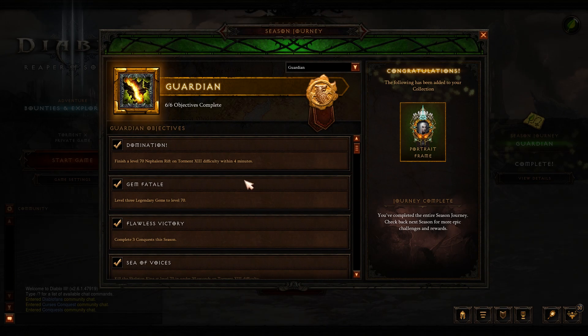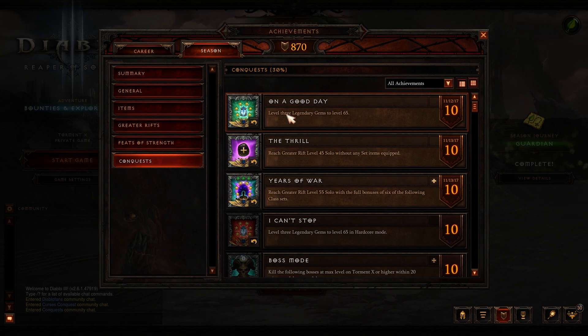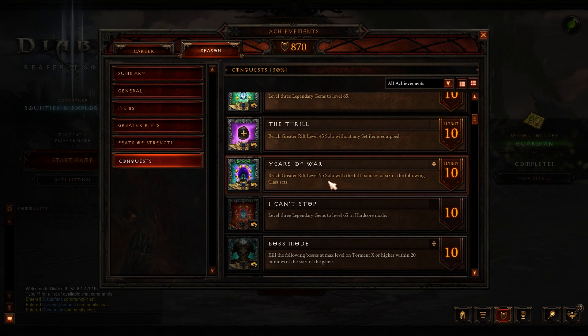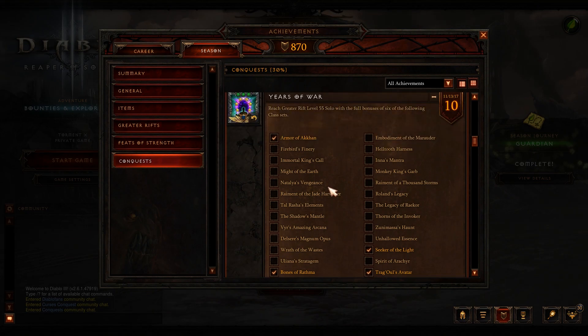Get your gems to level 70 and you'll also complete the conquest 'Level three gems to 65.' You need three conquests in total and they're all really easy this season. 'Reach Greater Rift 45 solo without any set items equipped' is doable if you have decent items with good damage bonuses — there are plenty of build guides for this. 'Years of War,' which I did this season, is probably one of the harder conquest options.